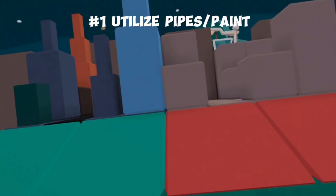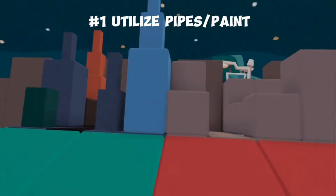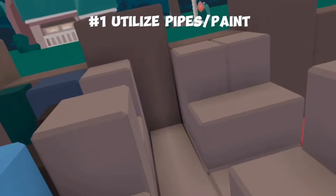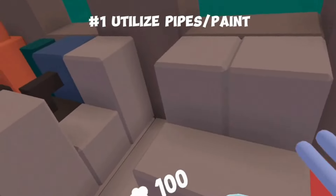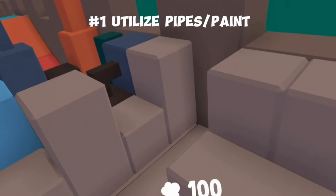The first Do vs. Don't is to use paint and pipes to your advantage when building. You can see here, this is an extremely boring creative build, and it just doesn't have much to it. It's pretty bland, and you can't even tell that it's supposed to look like a mini city.